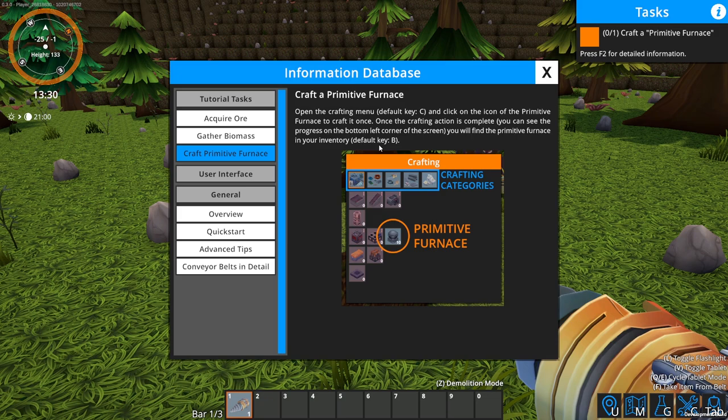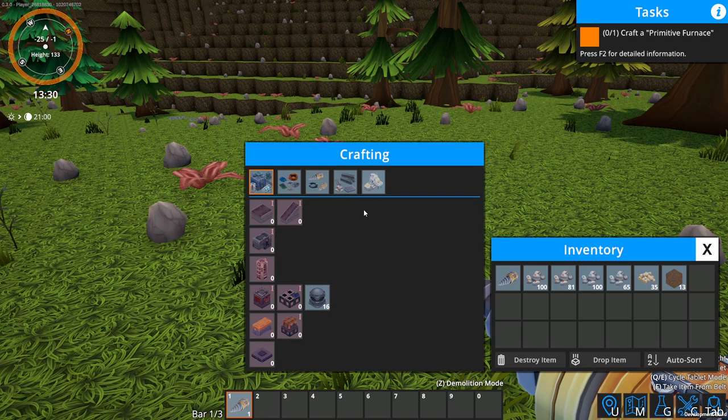In order to craft, we need the C button. We've got structures, components, handhelds, metallurgy, and buildings. I'm going to put my drill — drill's already number one, cool. We're going to go to structures and the primitive furnace is right there. Crafting it now.